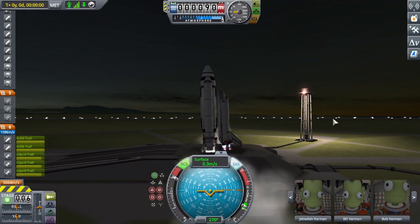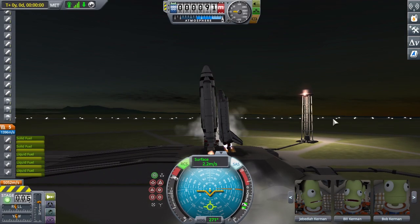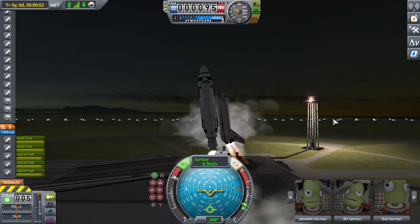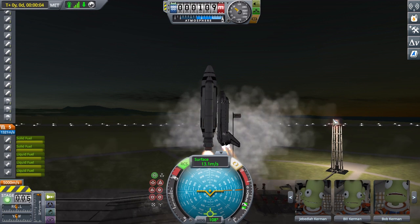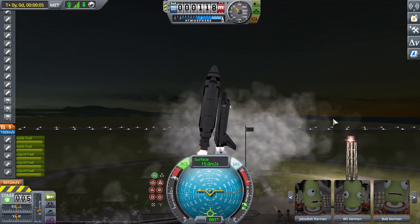Hello, this is the Linux Gamer, and I finally got Making History and Breaking Ground, the KSP DLCs. With the new Making History parts, I decided, well, what better thing to construct than a space shuttle?